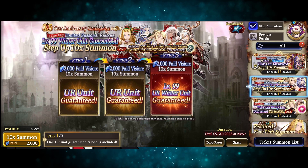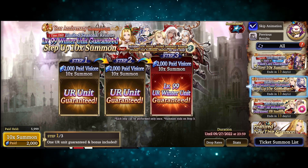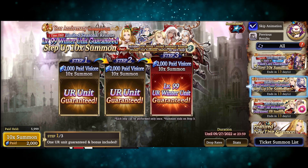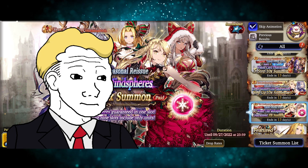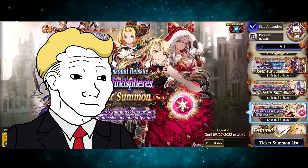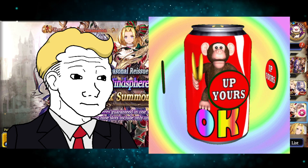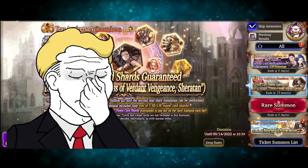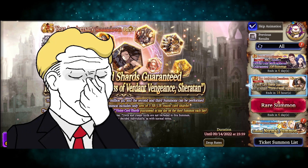For the big baby spenders, there's the 6k paid VC banner, which gets you a random winter unit at level 99. The rates for the winter units are not boosted on the paid banners, so the big babies shouldn't expect too much. And for the Gilshard banner, only the new VC gets those — no winter shards, for some reason.